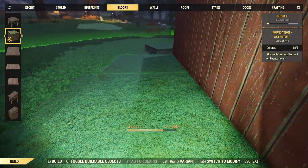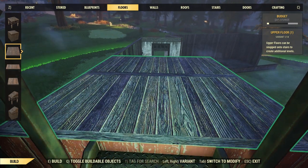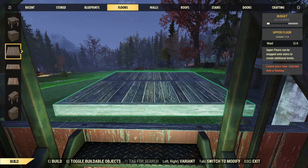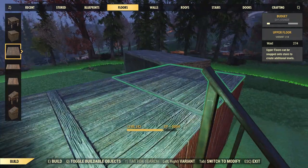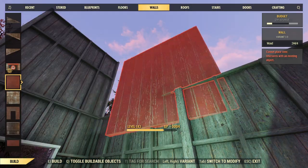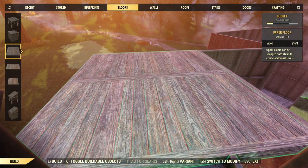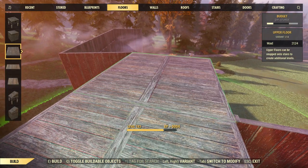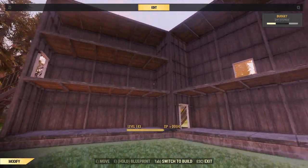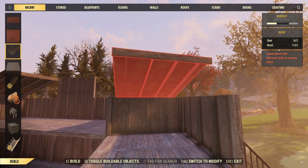We need foundations around the back to attach stairs to the building in order to reach different floors. We're using upper floor pieces to create all our different levels. My plan is to have four different floors — three main floors and an attic room on each side, so eight rooms in total. I also need to build upstairs around the back all the way to the roof. It does look a bit rough from behind, but a lot of my camp builds end up looking like movie sets from the back.